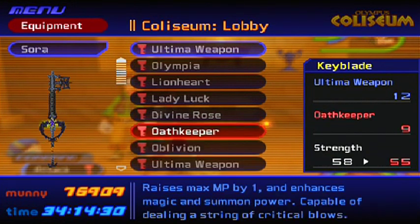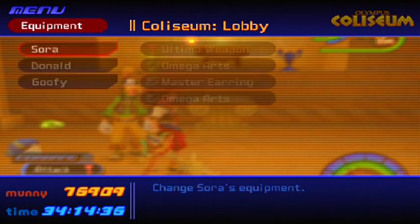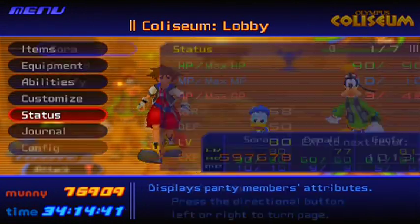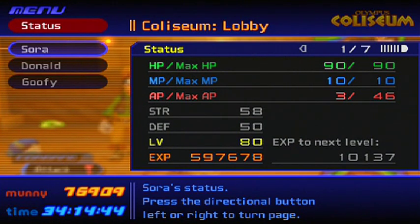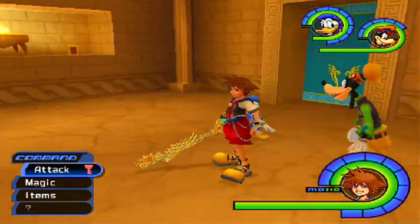If you want to use some really good keyblades, I recommend at least the Ultimate Keyblade or the Lionheart — both are pretty useful. Also, your levels: you don't need to be at level 99, but you have to be at least level 70 or higher to do some damage. If you're at level 60 or 65 it's going to be hard because you don't have a lot of strength. That is how you defeat Sephiroth.